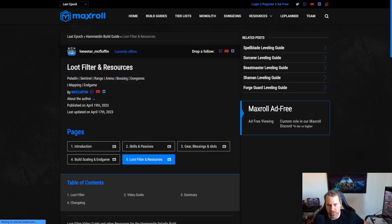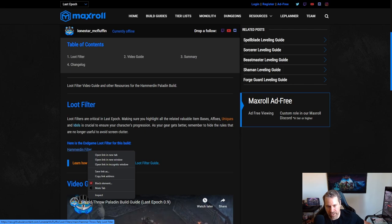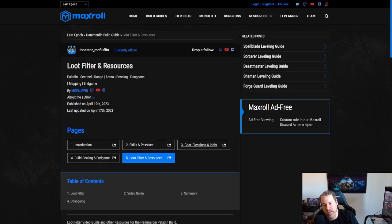That's everything for the build. As always, we have a loot filter available — right-click save link as, or click and open it, copy the XML/HTML code with Ctrl+A, and paste it into your filter. If you have any questions, feel free to ask in the comments, hang out on Discord, or check out the stream. Hope you all enjoy this build and have a great time!